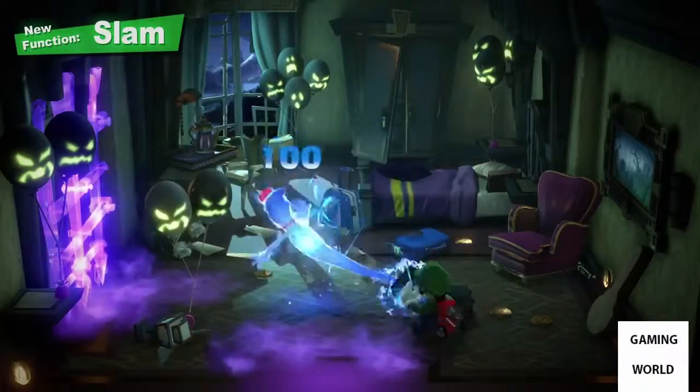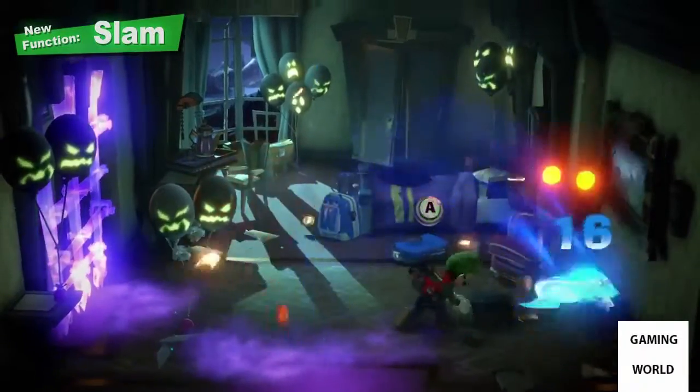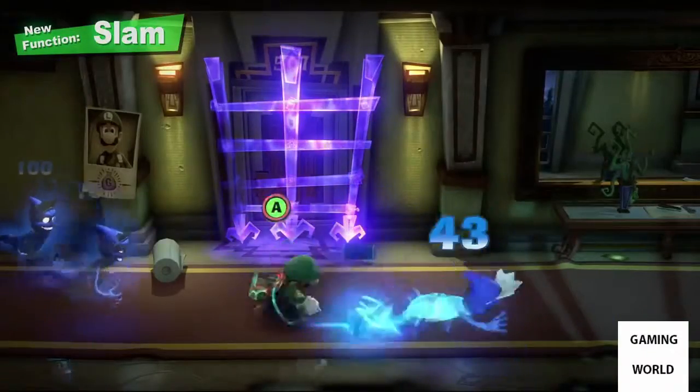First, the slam. While trapping a ghost, slam it on the ground to inflict some damage. It helps to get other ghosts in on the action.